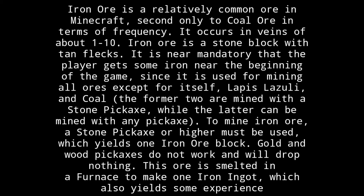Gold and wood pickaxes do not work on iron ore and will drop nothing. This ore is smelted in a furnace to make 1 iron ingot, which also yields some experience.